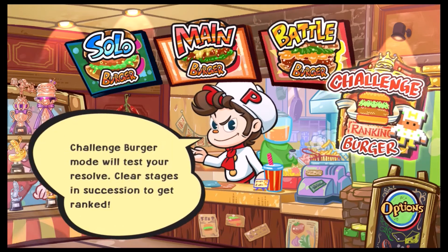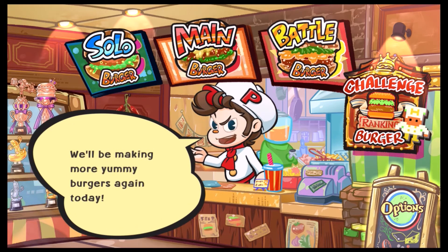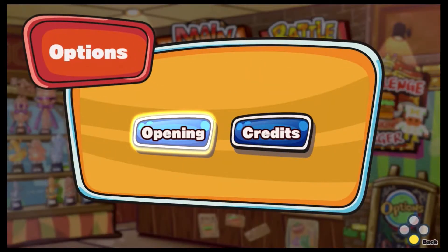So it gives you this options box down here, but it's not really options — you can't change anything in the game. You can just watch the opening scene and the credits. The opening scene only plays when you first start the game. I'll play it now, but honestly there's not much to see here — just a little quick cartoon with no voices.